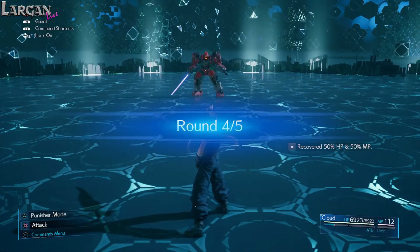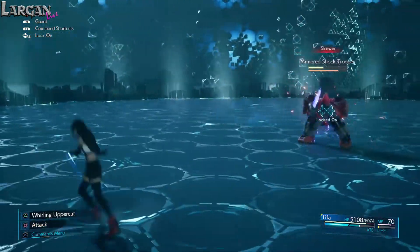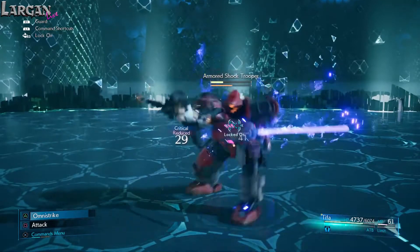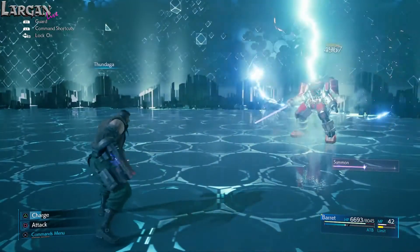Battle 4 against the armoured shock trooper is the easiest battle in this challenge. The trooper, while resistant to physical damage, has relatively slow attacks with very obvious warm-up indicators, allowing you to easily dodge. Simply take your time and grind away with physical attacks, or use lightning damage from range.